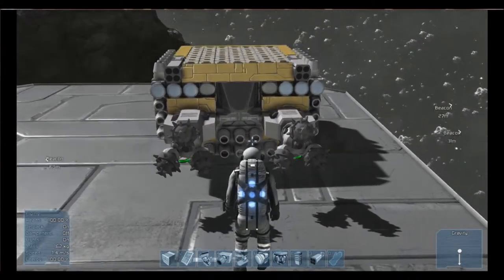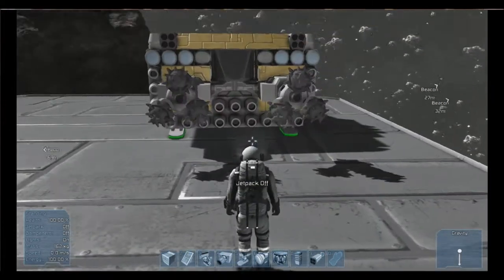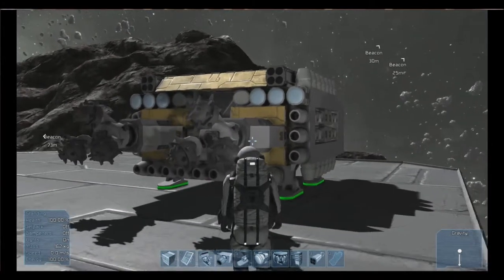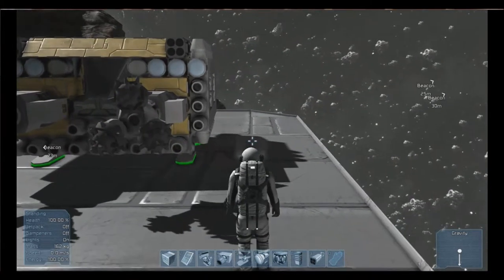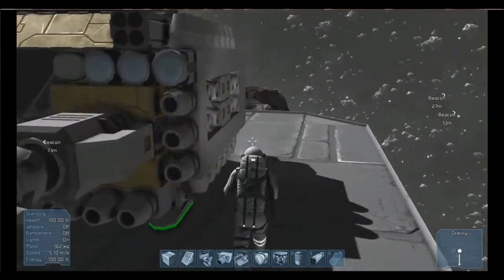I always wanted to build a mining ship, so this is my bigger version. As you can see there's two mining arms and two rocket pods that could take out - well, it's meant to shoot out any bigger things, or if I wanted to just make it quicker and move things, shoot them out of the way.